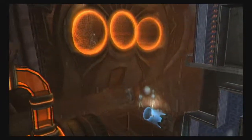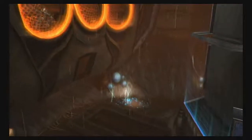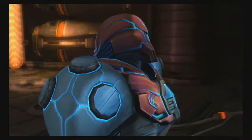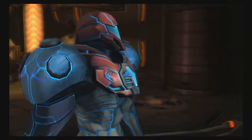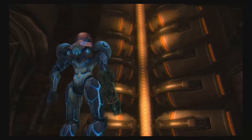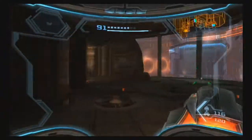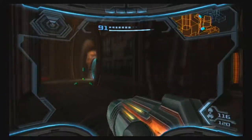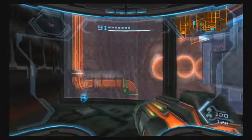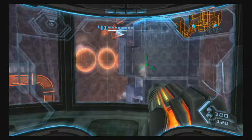In this room, we get a sneak peek of a little something — looks like a suit upgrade to me. Unfortunately, the only way to get to it is with an ability we don't have. So for now, there's nothing we're going to be able to do about this. I think this will actually be a good place to end off this episode. Thank you very much for watching this episode of Let's Play Metroid Prime 3. I've been ReddxParasite, signing out.